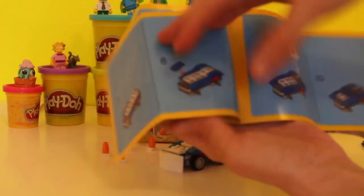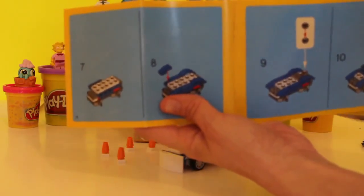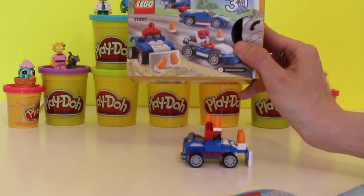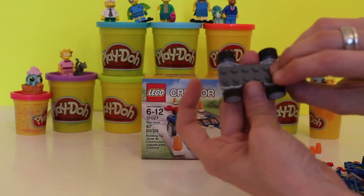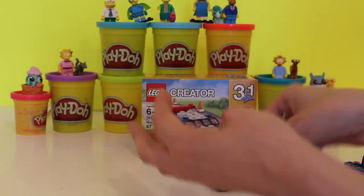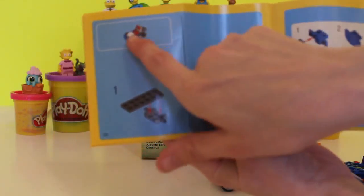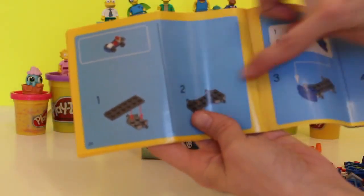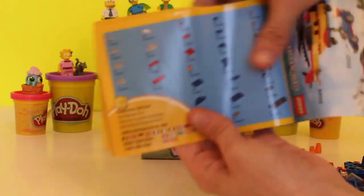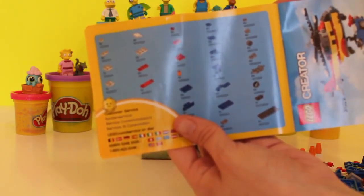We are back for part two at the Giggle Room. We made the blue racer the first time, and now we're going to make the bulldozer. The instructions are in the same book and go step by step, showing you what you need to do. When you're done, you can start again and make a whole new racer.